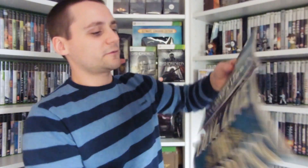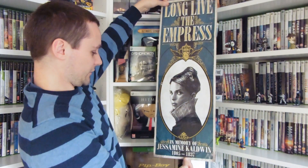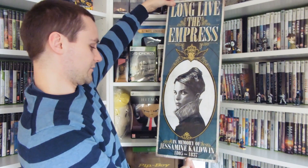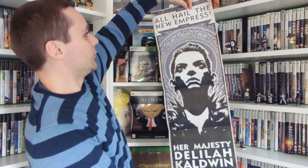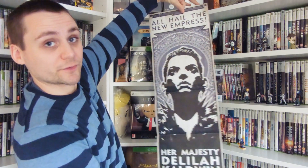On top of the box is our poster — a double-sided poster. We've got 'Long Live the Empress, in memory of Jasmine Calderon' on one side, and on the back 'All Hail the New Empress, Her Majesty Delia Calderon.' Interesting.